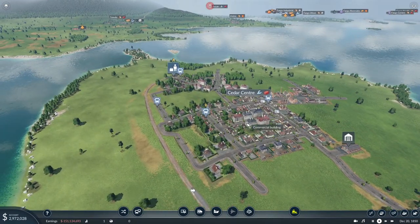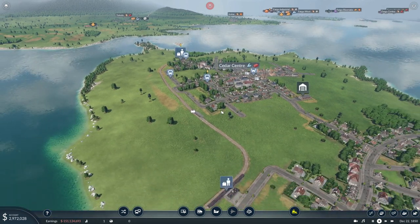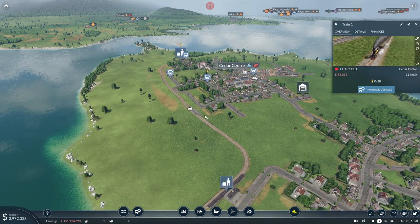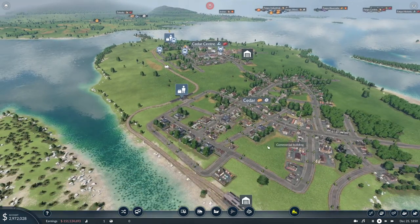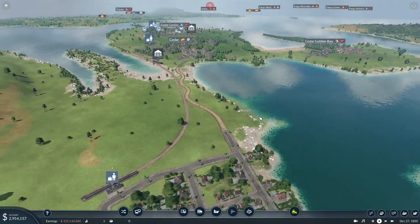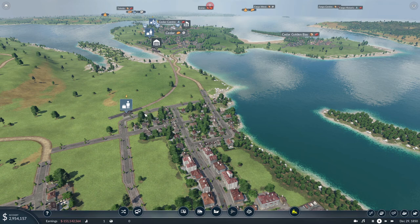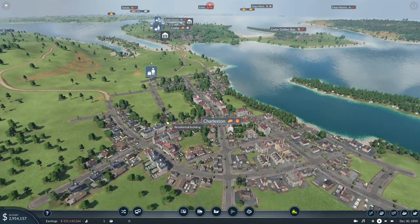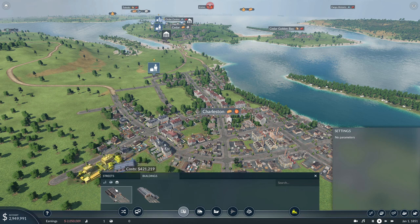We have a line feeding Cedar Center. We already have eight people feeding the train. How many do we have on the train? Zero — okay, that's bad. We should feed some of them via Cedar and some of them from Charleston. From Charleston we already have at least one passenger — that's promising. So now we should extend the reach; these commuter lines should be feeding, in theory.